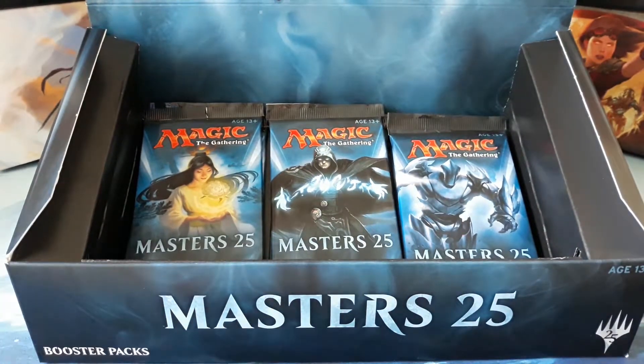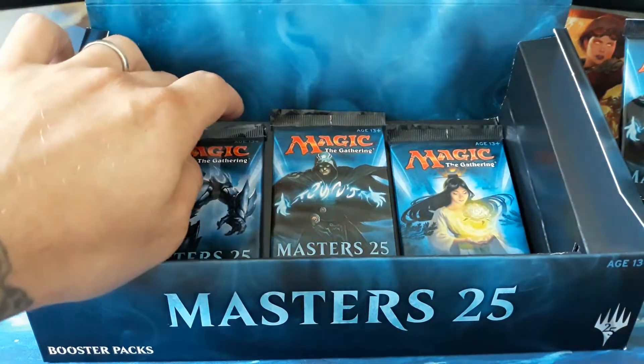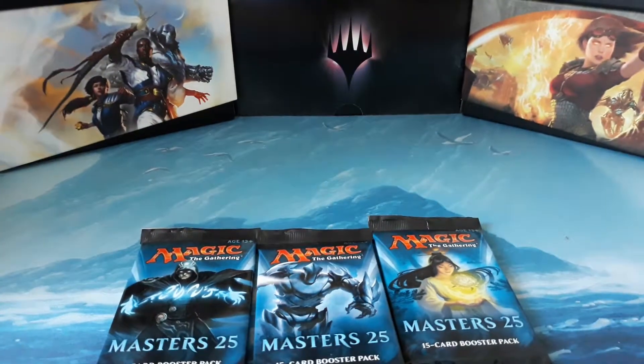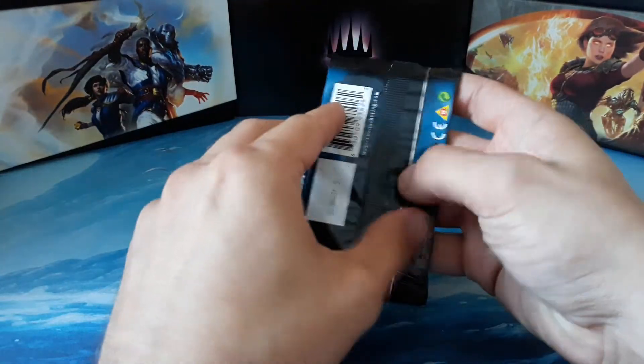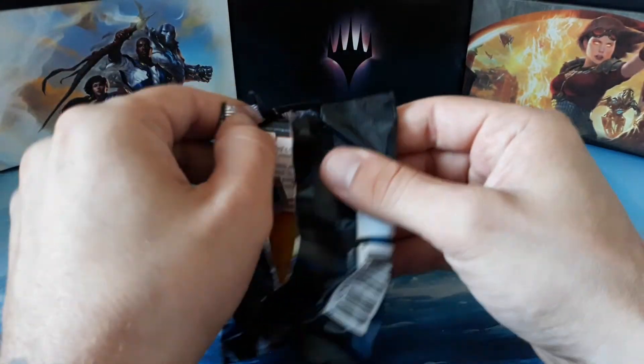Hello everyone and welcome back to Magic the Gathering Revival. It's Monday and we are going to crack open another three packs from our Masters box, leaving us with three more packs — six total, two more episodes left. We've already found some good stuff: a Chalice of the Void, Cascade Bluffs, Blood Moon, two other mythics, and a foil rare. We're going to keep looking for that Jace. Let's get to our first pack.